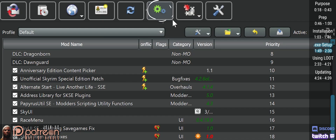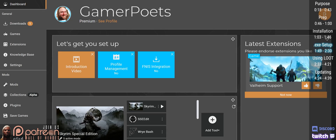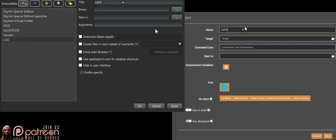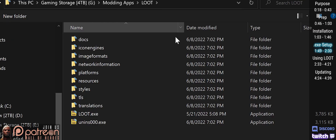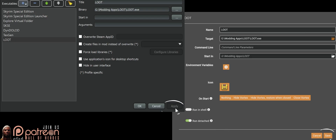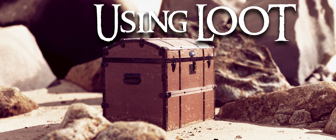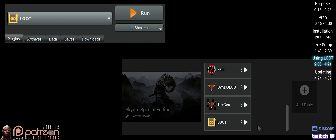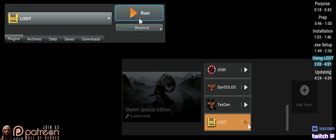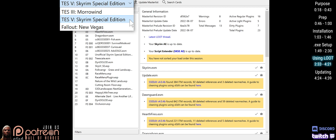MO2 users: Open Modify Executables, Add Executable, Add Empty. Vortex users: Go to your dashboard, Add Tool, New, Name it Loot. Click the option to the right of Target or Binary. Navigate to where you just installed Loot. Double-click Loot.exe, then Apply or Save. Launch Loot from the Vortex dashboard or the Mod Organizer run dropdown.